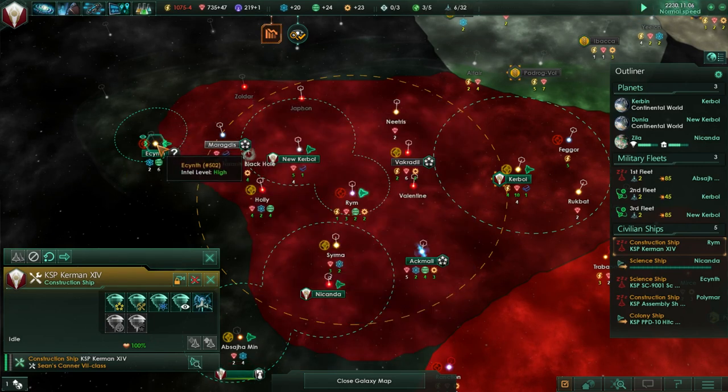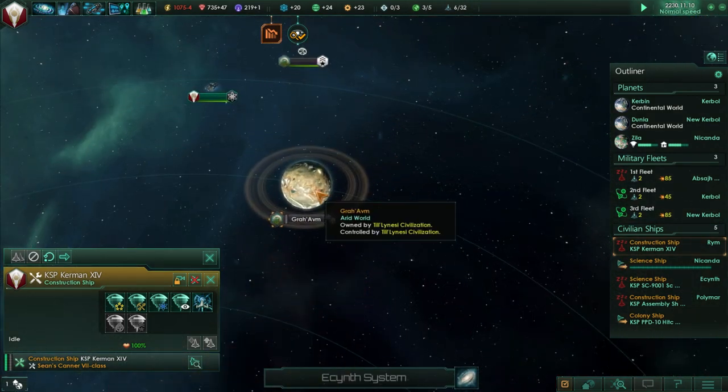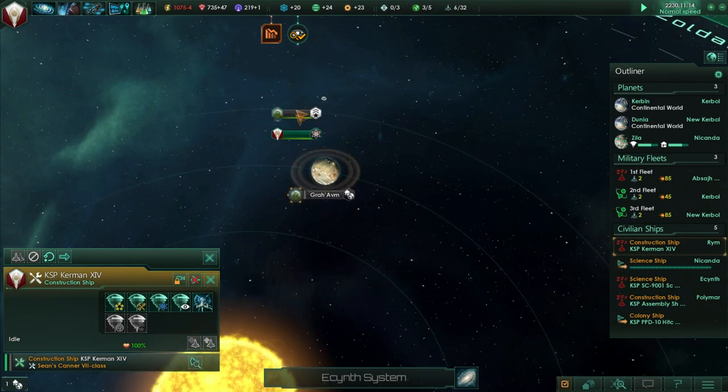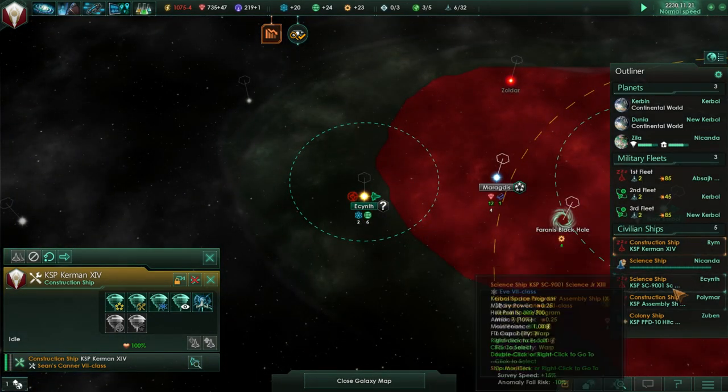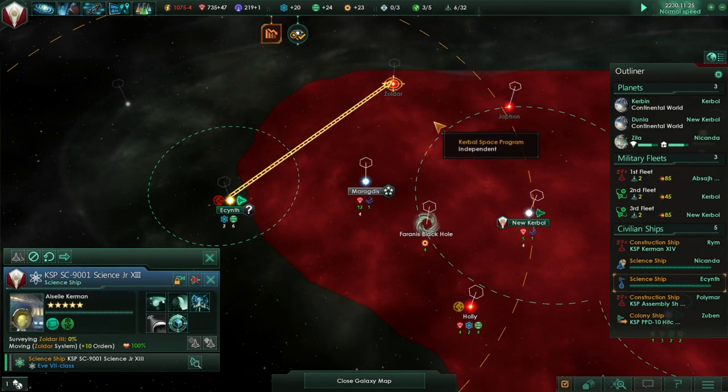Yeah, we should build that observation post. That's actually the other world here - an arid world with rings. We should definitely build stuff there and it looks like they have a space station. That means Alcel is done - let's have her investigate Zoldar. I don't think we can build a research station outside of our territory, so we have to wait until that's in our territory.